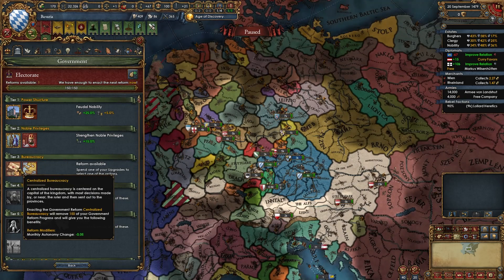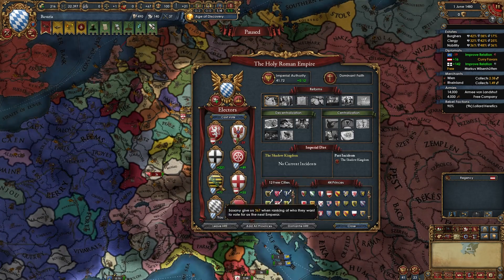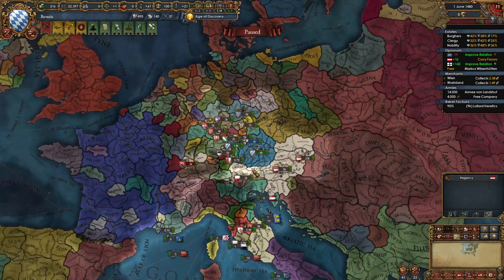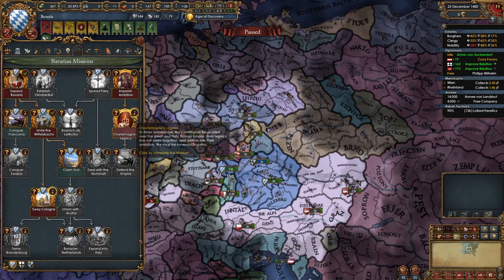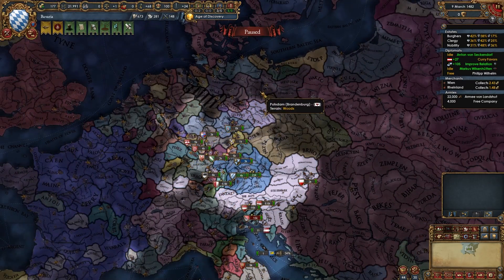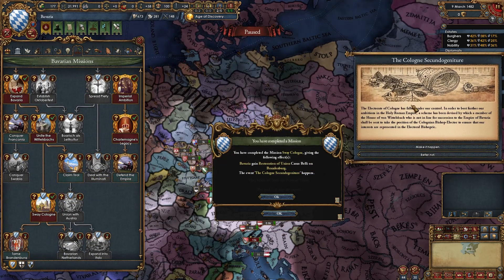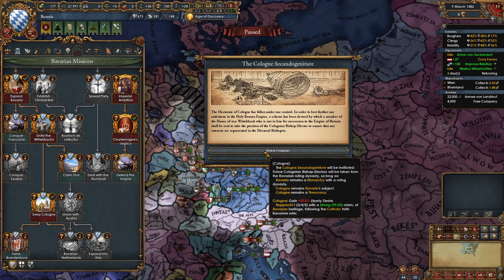Once you have the Palatinate and Koln subjugated you will become the HRE Emperor, and now we're a lot more powerful. Once you do become Emperor you'll be able to take the mission Charlemagne's Legacy, which you should do. When you become Emperor, build up your army. Once your truce with Brandenburg is up and you're ready, take the mission Sway Koln, which gives you a restoration of Union CB on Brandenburg — choose the first option where members of our family, the Wittelsbachs, also become rulers of Koln. Then go ahead and declare a restoration of Union war on Brandenburg to get another elector under our control.